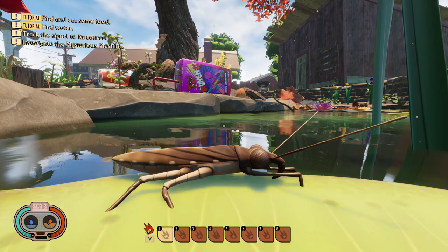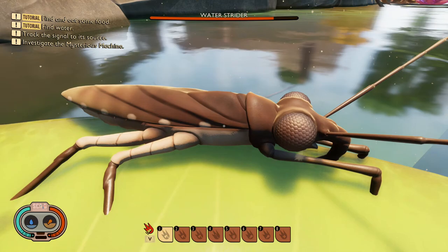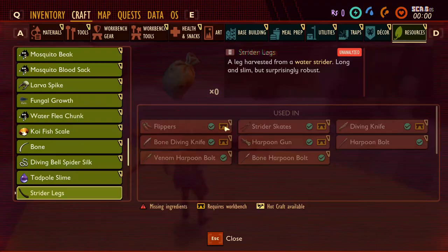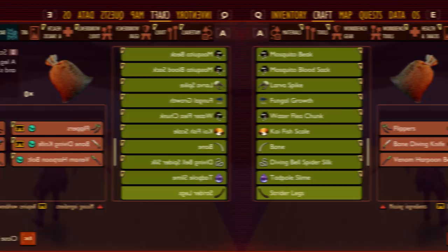So this is the water strider. As you can see, at the minute they don't really move and just sit there without any AI. They will drop water strider legs, which will be used for an assortment of different crafting recipes including flippers, strider skates, diving knife, bone diving knife, harpoon gun, and harpoon bolts. I will go into more detail about all of these items later in the video.